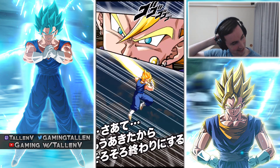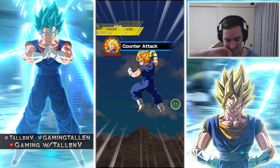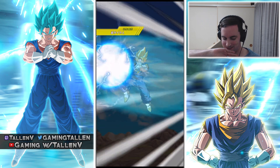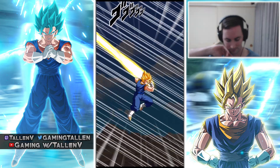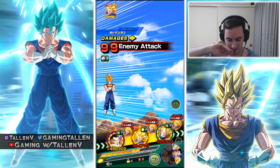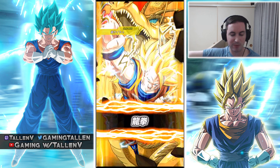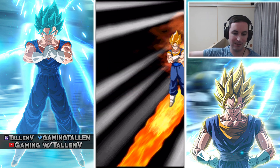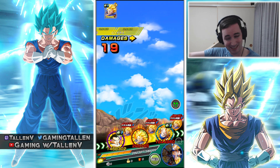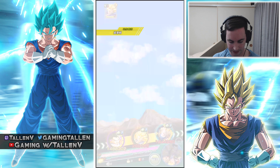I wasn't far off with type disadvantage — wow. 800k — hashtag worst EZA ever. No — he's still a really good EZA awakening. Super attack there — fun stuff. 190 — that is going to hurt though. At least SSJ3 is not going to get attacked. You'll get the super attack off at 1.8 million right here — double EZAs. Physical Vegito, as you know, he's got a lot of health — a ton of health. Not too shabby.